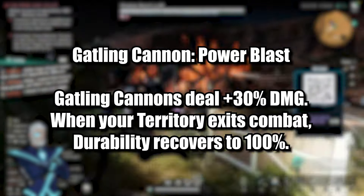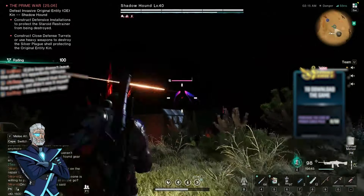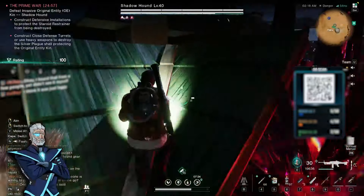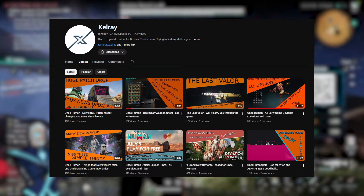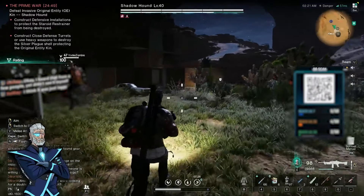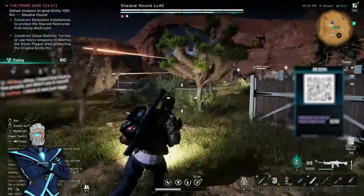There are also many other specializations that increase damage from your drones, throwables like grenades and Molotovs, and rocket launchers. Huge thanks to my buddy Zelray, who's been putting out amazing guides for Once Human — I urge you to check him out, especially since he plans to do a full extensive overview of Prime War.